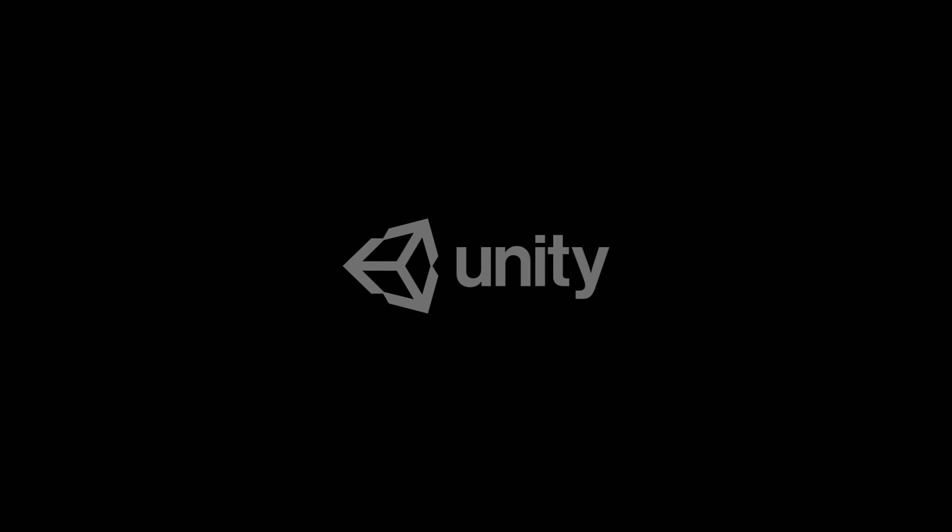One of the things that helped a lot during development was the asset store. One of the best assets was Shader Forge. We actually use it in the intro of the game when you have all the room pixelating over your eyes. When I started learning Unity, I really, really appreciated it.